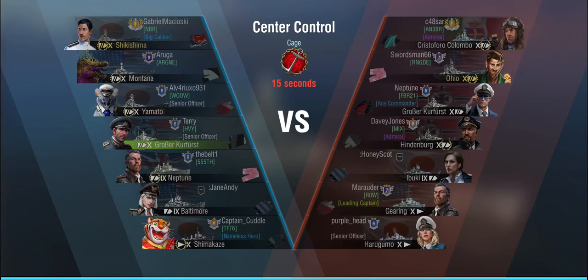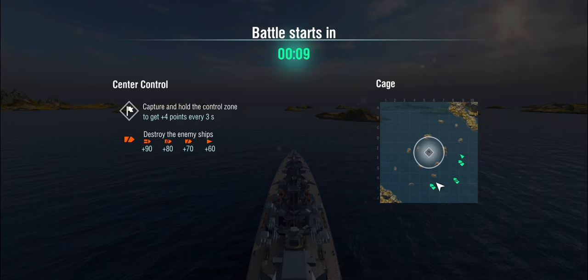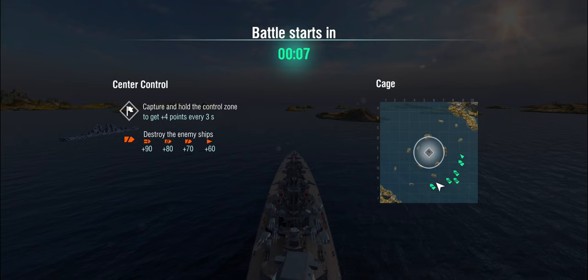Here we are playing center control in Cage. Games where you can actually brawl quite easily. Against Cristoforo Colombo, Ohio, another Großer Kurfürst, a Hindenburg, a Gearing and a Harugumo. We do have a Neptune — the Baltimore is a bot — so I'm spawning on the left flank.